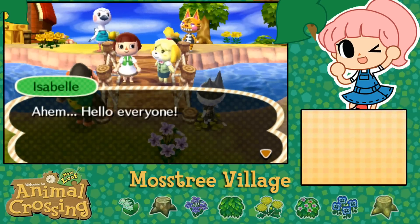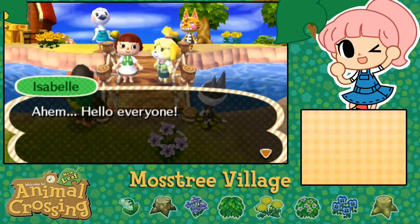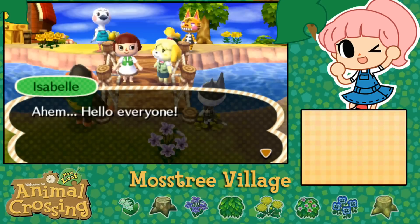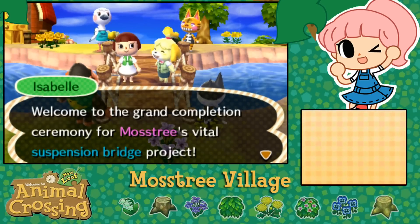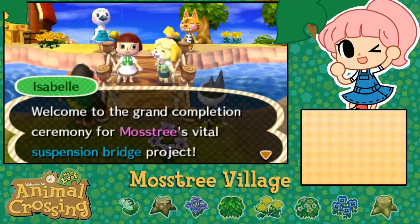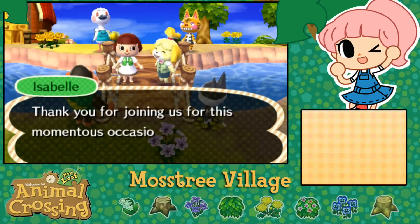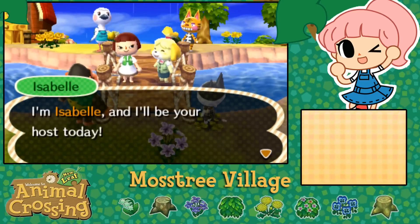It looks like the villagers who are the least shy and the closest to being my friends came. Does it affect friendship levels? Is that who comes - Blanche, Tabby? I guess Punchy is just random since he just moved in. 'Hello everyone - welcome to the grand completion ceremony for Moss Tree's vital suspension bridge project!' Even though I really regret this and wish it was a cobblestone bridge. 'Thank you for joining us. I am Isabel and I'll be your host today.'